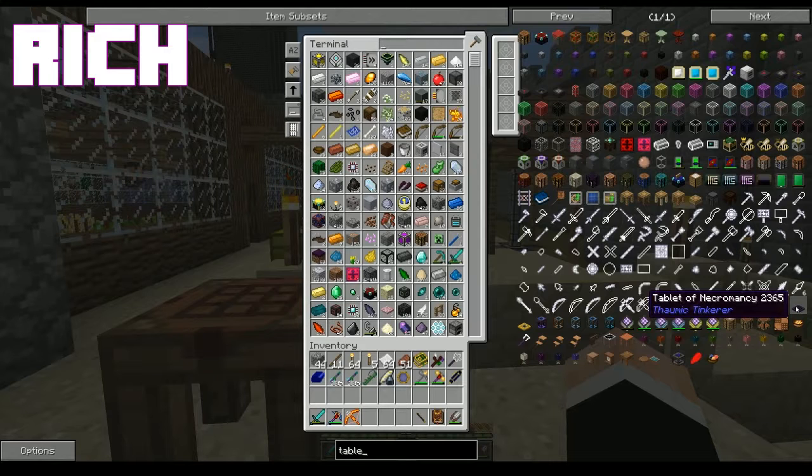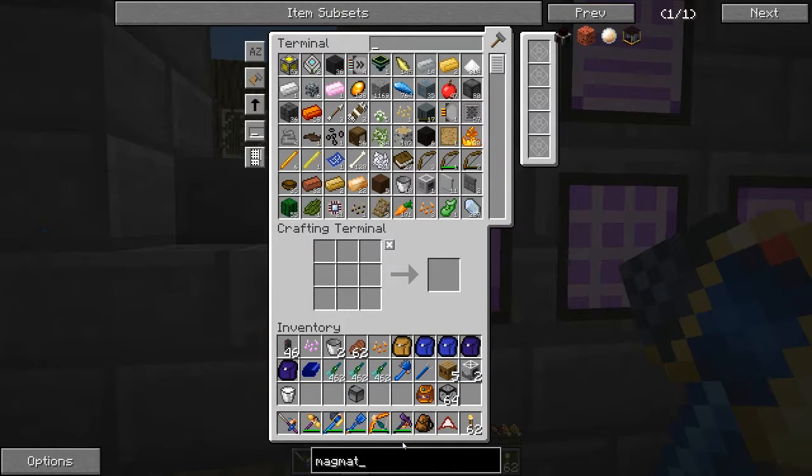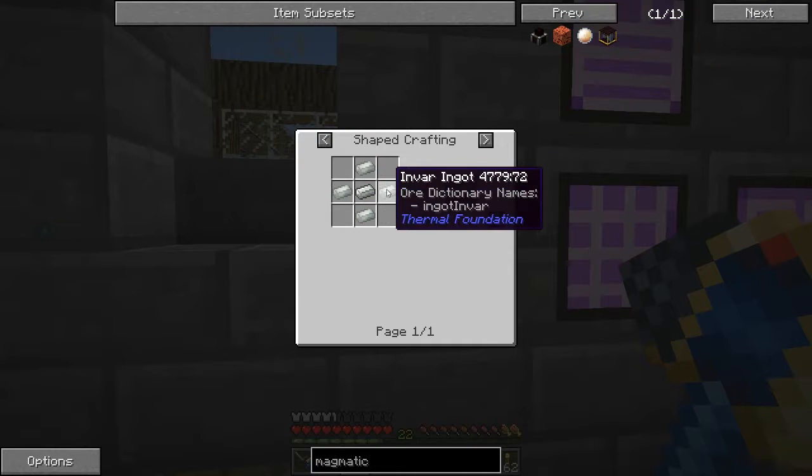I just did a quick search in NEI for something, and I just think it's cool that there's apparently a tablet of necromancy in this game. That seems like a thing that could definitely be in this game.